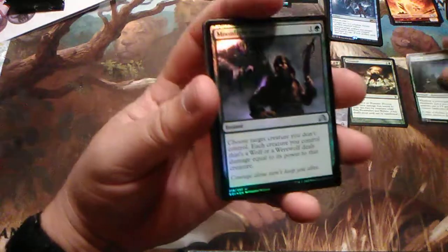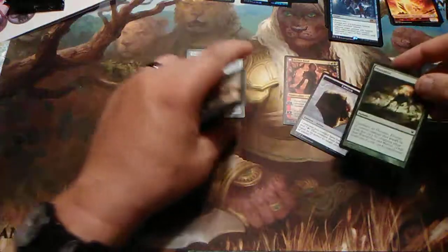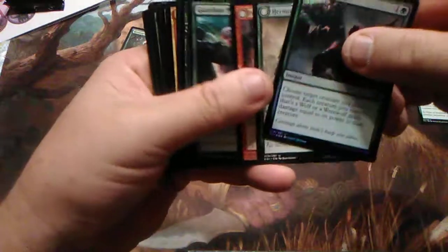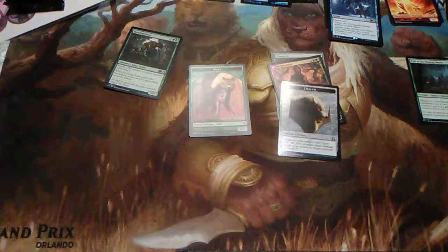Moonlight Hunt as an instant. I might actually have extra cards in here — let me break the deck down real quick. I guess I should have done this before, but things happen. Wolf Token — gotta have a wolf token, because wolf tokens are cool. Then I'm going to have all my spells that flip, and then all my spells that don't.